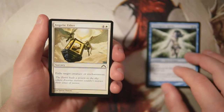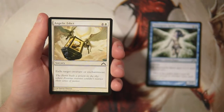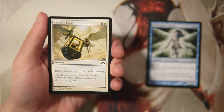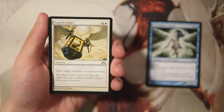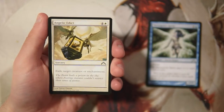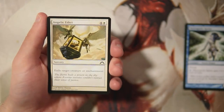Angelic Edict is a sorcery for four and a white — exile target creature or enchantment. This is really, really good. It's a little expensive but in limited most removal is, so it's not too bad. The fact that it hits creatures and enchantments makes it more flexible. It's a sorcery, which kind of sucks, but it exiles, so it gets around graveyard recursion. Very permanent removal — I would definitely take it over the Sprite.